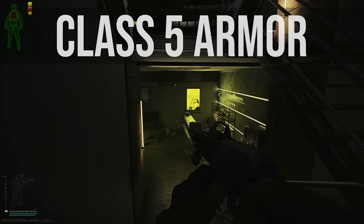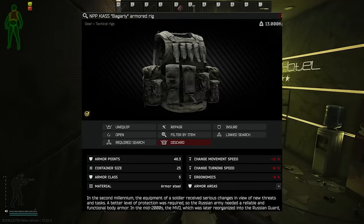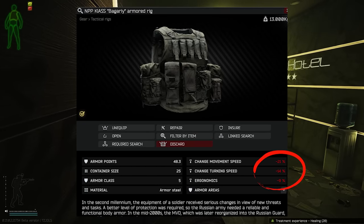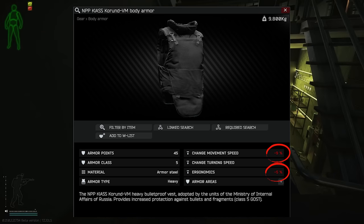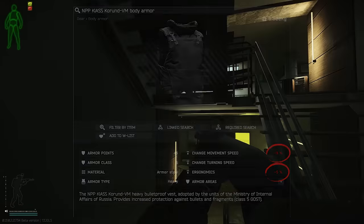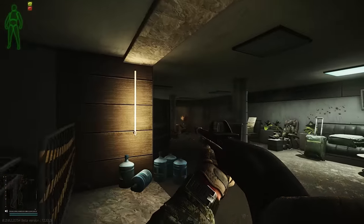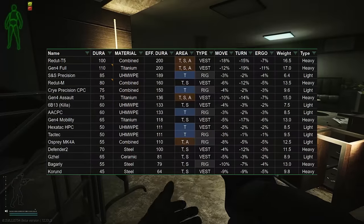Generally speaking, the higher tier armors have seen some significant buffs recently, with armored rigs having all of their stat penalties halved — that is their movement speeds, their turn rates, and their ergonomic debuffs — and regular armor vests also, but only for movements and ergonomics. This means that some of the previously unviable armors, due to making your PMC very slow, are way more usable now, and closes the gap significantly between these and some of the old, widely regarded good armors.